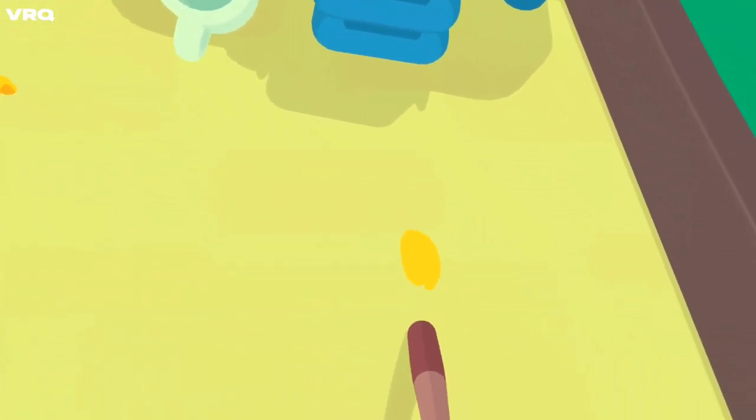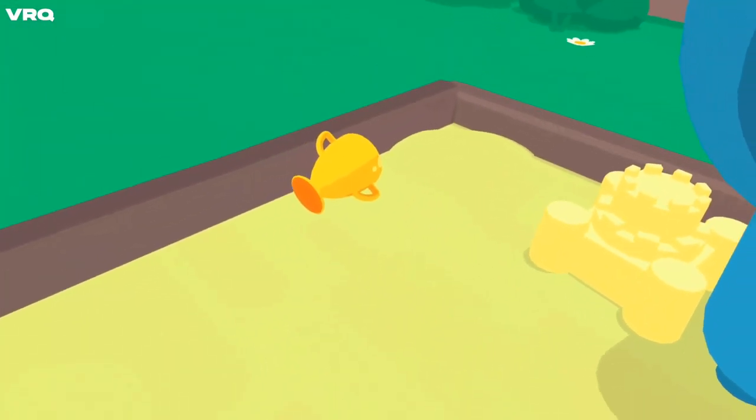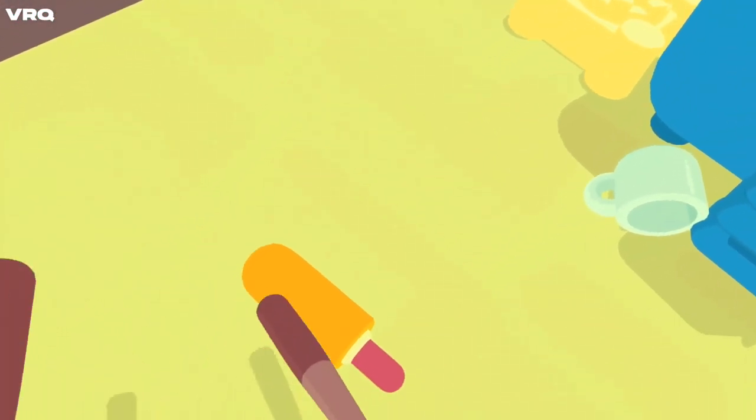Up next, there's stuff in the sand so touch it with the bat — ducky, corn dog, there it is! Trophy confetti for success.